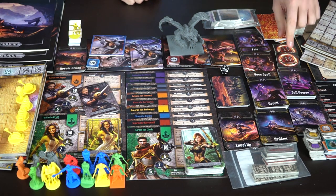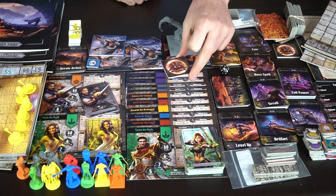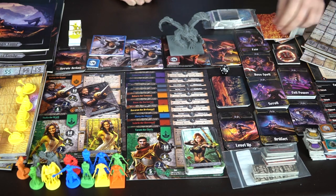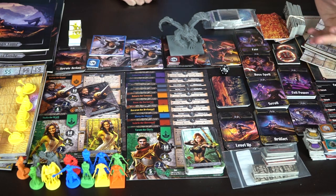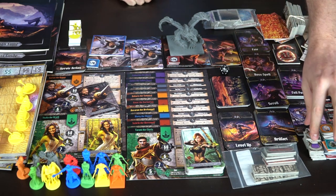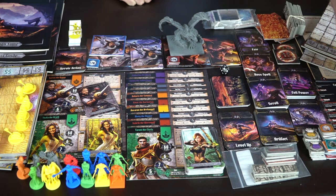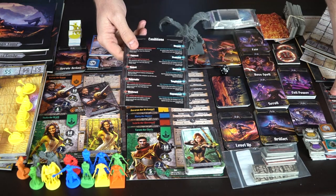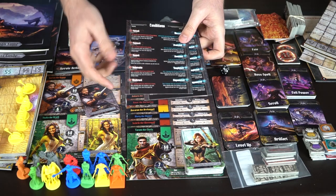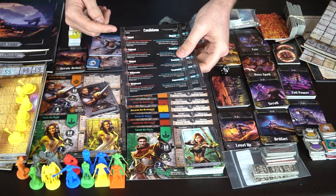These additional tiles let you make your own board, and in campaign mode the book tells you what to set up. There are special action cards that show if they're ready or not — when you use one, you remove it, and it comes back ready later. There's an evil powers deck for villains, a villain deck, life tracker components, and little door pieces for campaign mode. Condition boards show effects like blessed, protected, hastened, slowed, vulnerable, and weakened.